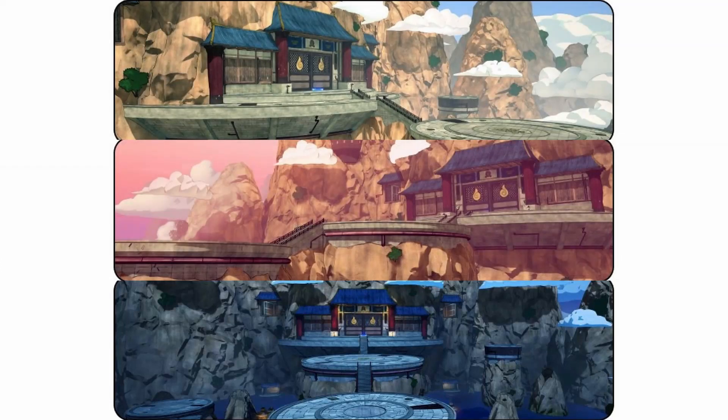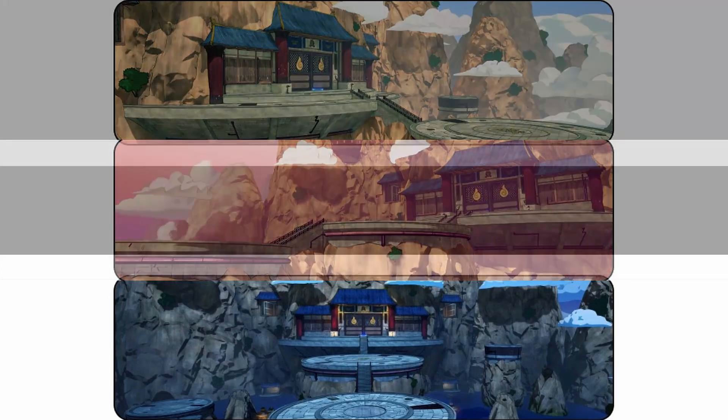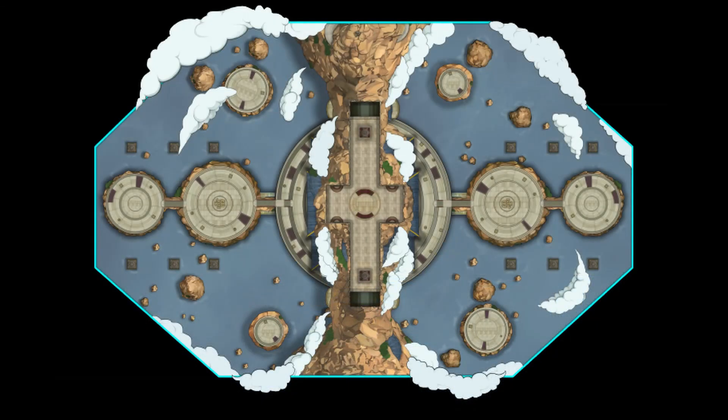Now let's look at the cloud map because these images look insane. We've got the full map layout and it's symmetrical — one side is just flipped from the other. We also have screenshots of the different times of day.